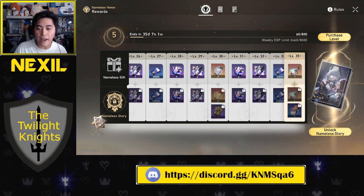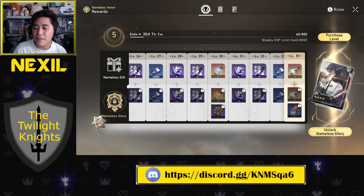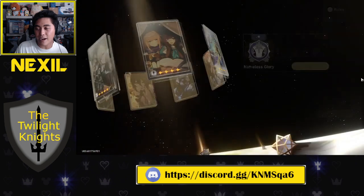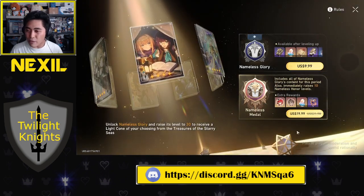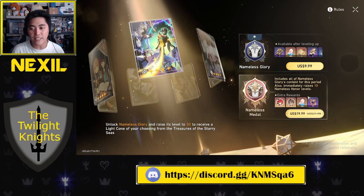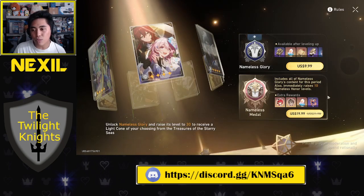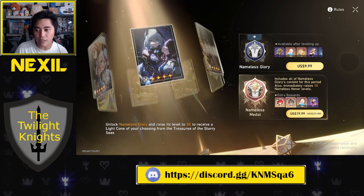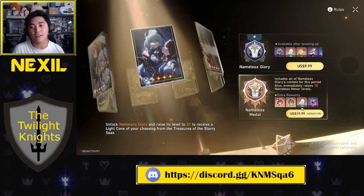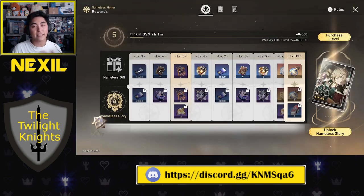As you play the game more you obtain these levels, and you get a lot more resources with the Nameless Glory versus the Nameless Gift — four times the amount at some levels. To unlock it, you pay $10. I recommend getting the Nameless Glory and the Express Supply Pass, but I wouldn't spend money on the extra cosmetic tier.